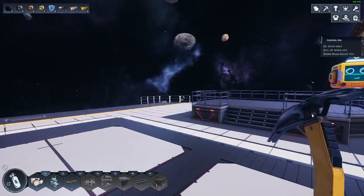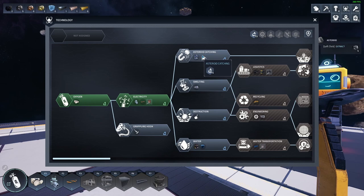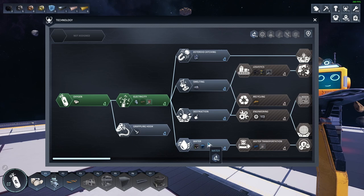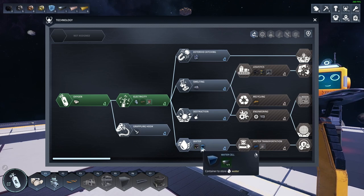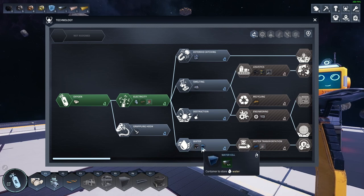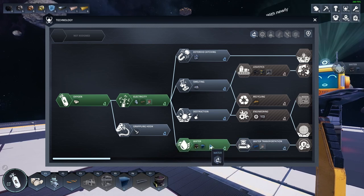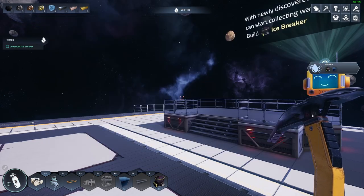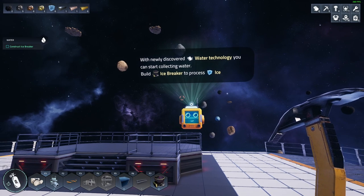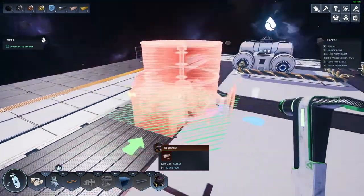Okay, grappling hook. We have like 13, so maybe we can make our own water. Icebreaker — a container that's pretty good right? Let's go for that one. With the newly discovered water technology you can start collecting water — build the icebreaker. Yeah, I want to do that!